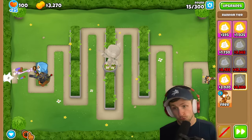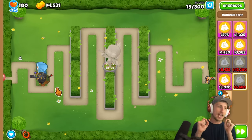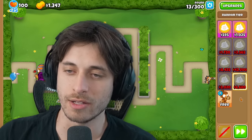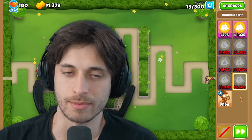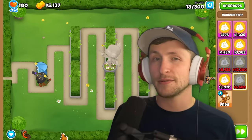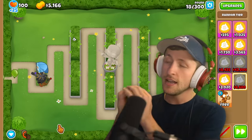The narrator starts thinking about what the best towers to get would be in this challenge. There's a brief aside mentioning creator code and subscribing to support the channel.